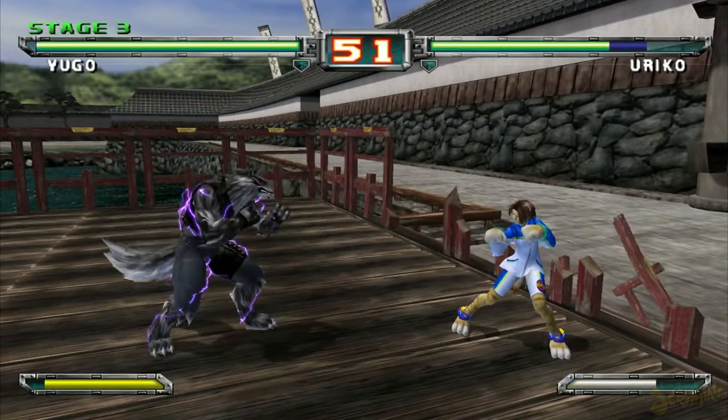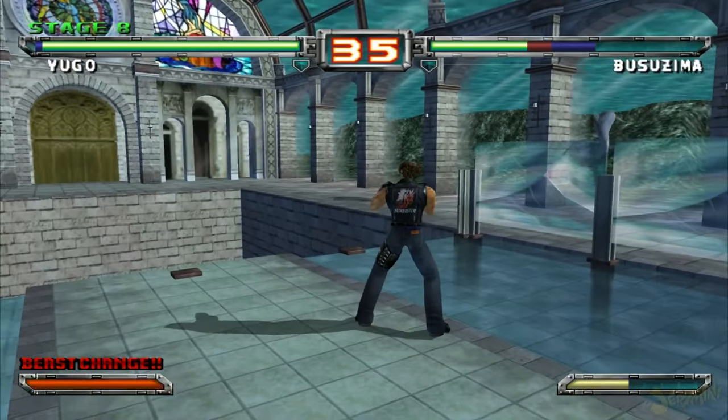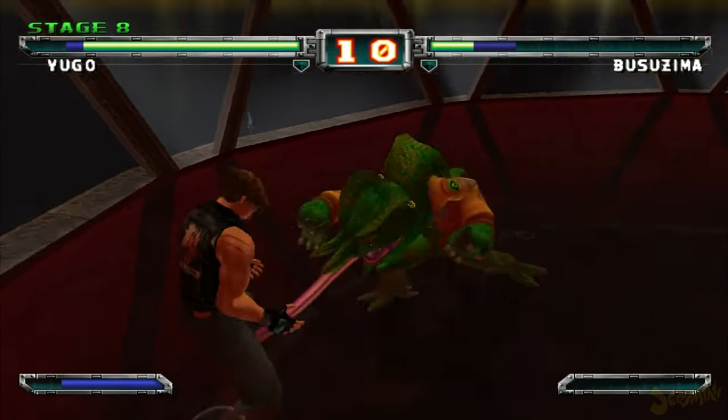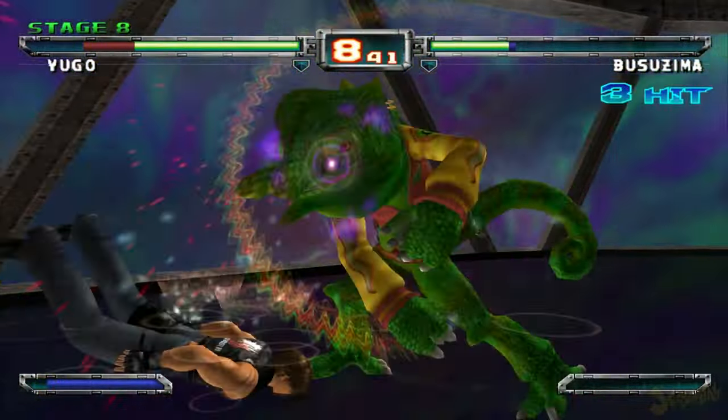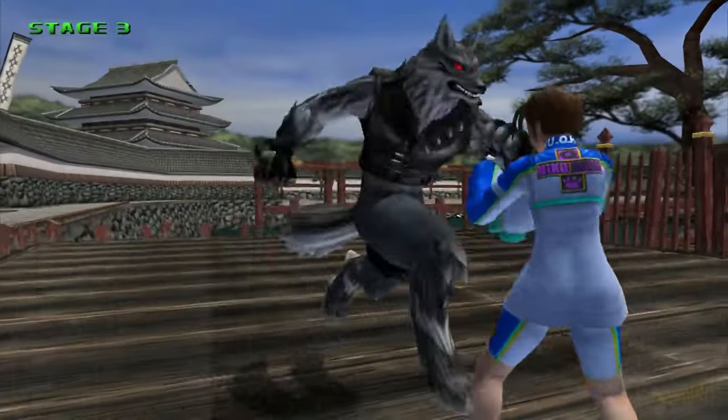It is important to note that you are vulnerable when you sidestep, and stages such as the aquarium and Chinese temple have another area to fight in after a certain wall has been broken. These other areas may have walls, they may not. Having the walls on final makes the walls unbreakable until the last round is over, like getting kicked or punched out of the wall.